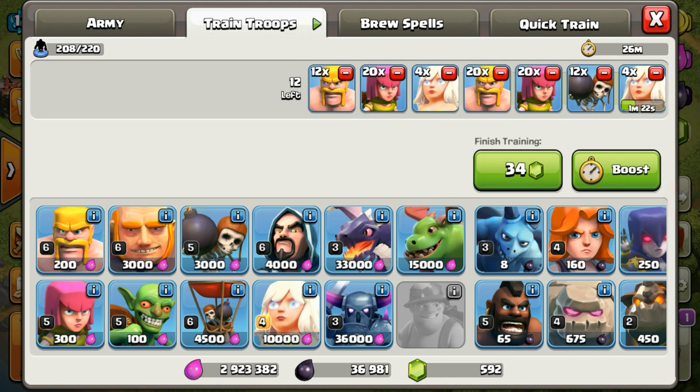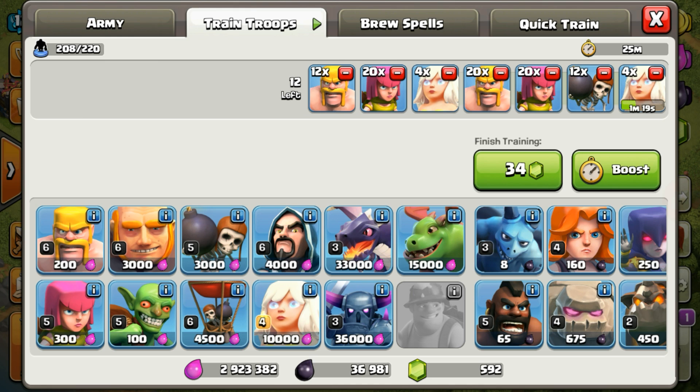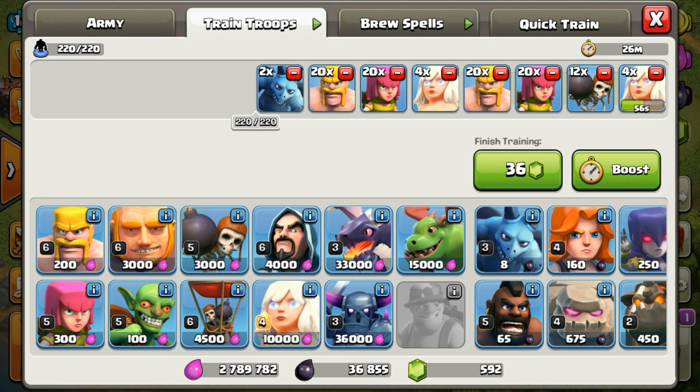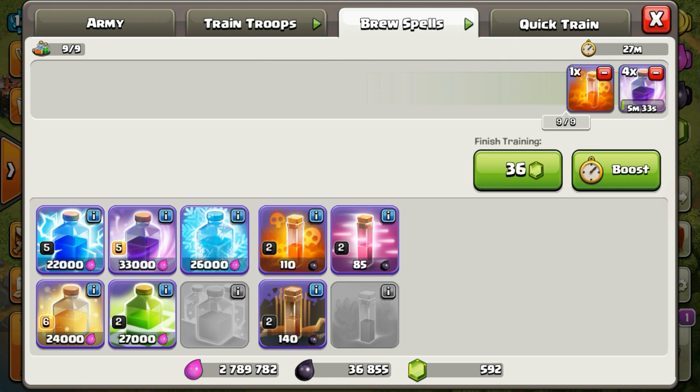The 12 wall breakers you divide into 6 — you use 6 in one attack and 6 in the other attack. You just fill it up with 2 minions. You take 2 rage spells and 1 poison spell, because poison helps to take out the clan castle troops and it slows down the enemy queen and king as well. You use 2 rage spells for the first attack and 2 for the second attack. This is your first army, divided into 2 armies, and you divide your rage spell into 2.